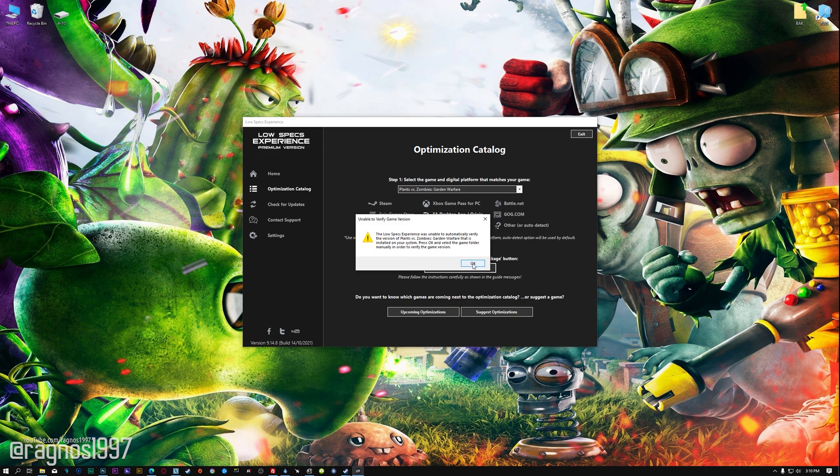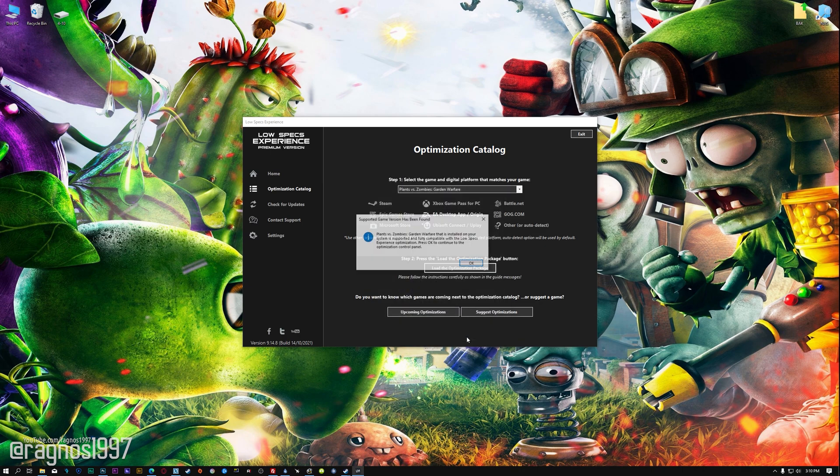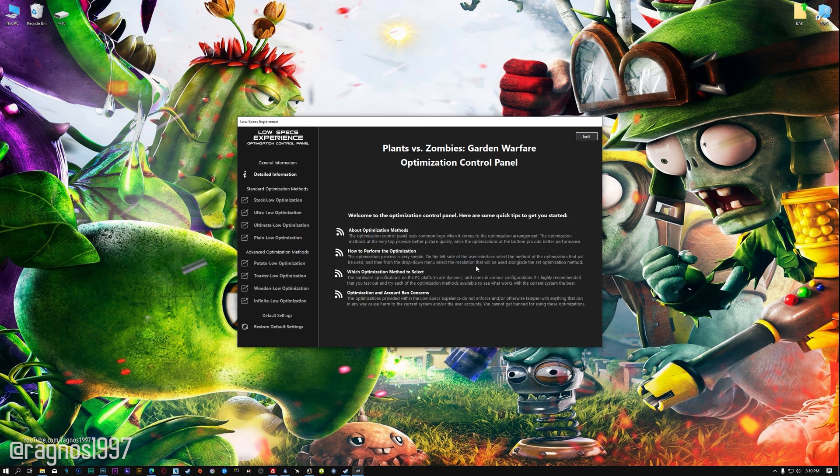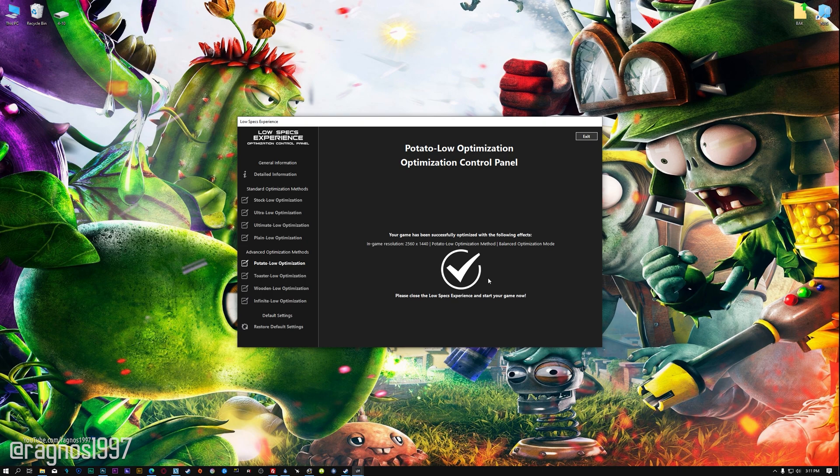Now, if the Low Specs Experience does not automatically verify the installation location, simply select the location where your game is installed. Press OK and the optimization control panel will load. When it loads, simply select the optimization presets and the resolution you would like to render your game at. This is something you will need to experiment with on your own to see what works best for your system. Once you decide, press the execute optimization button and then start your game.